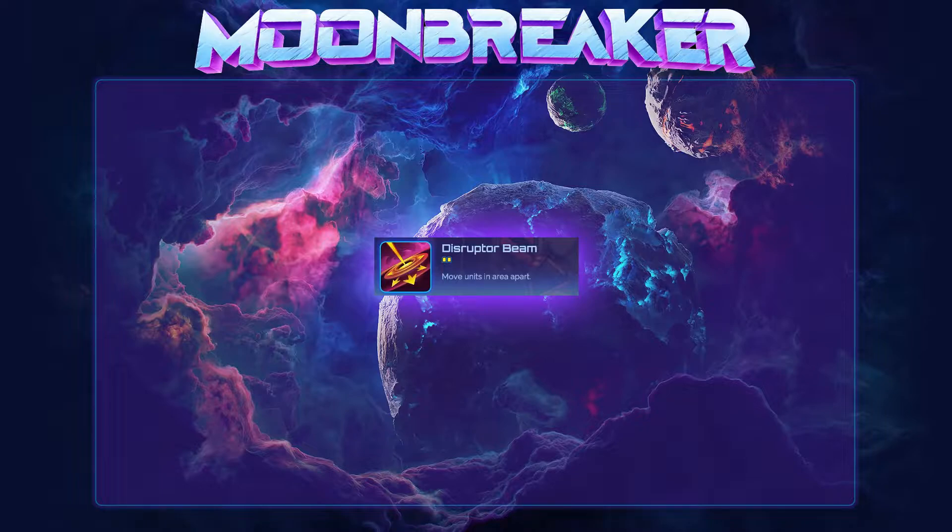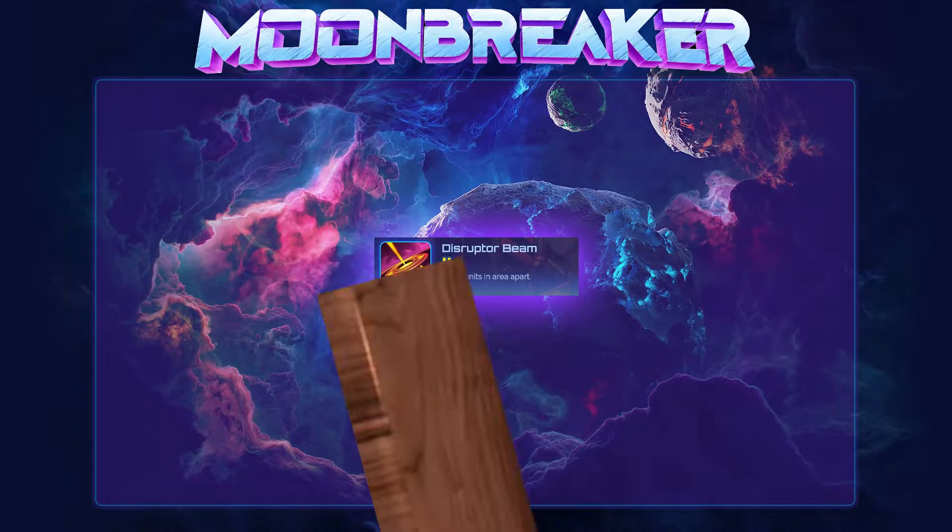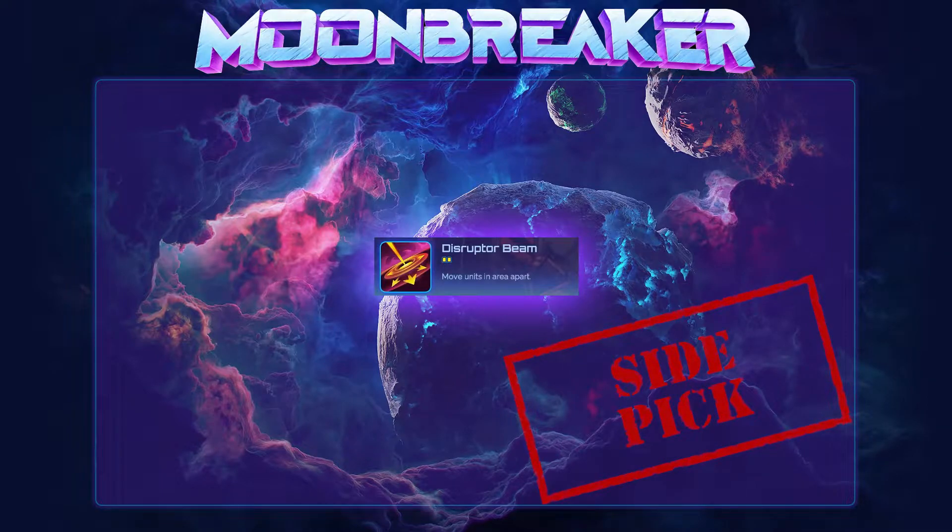It also lets you move around your own immobile units or your opponent's immobile units, such as Aegis Sentinel, pushing them out of the fray if they're your opponents, or pushing them back into the fray if they are yours. All told, Disruptor Beam is easily a side pick assist. Nevertheless, the added repositioning you get will certainly help you control the flow of the match.